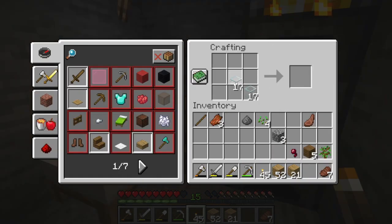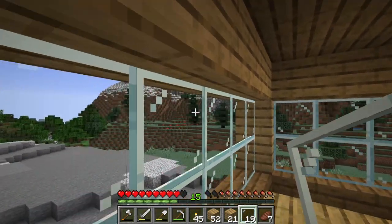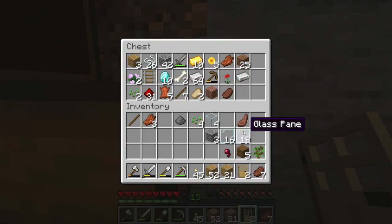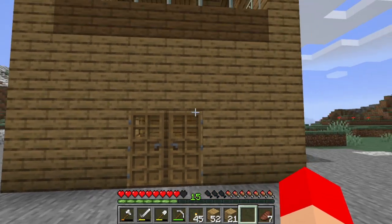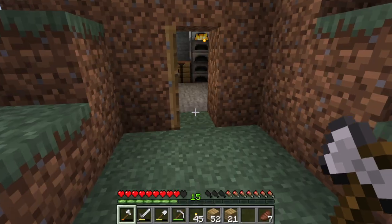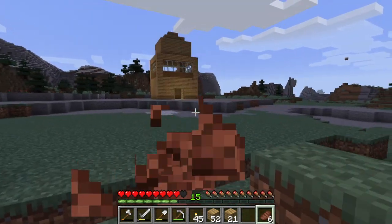There we go, got the glass pane recipe. That looks great — the exterior of the house is completed. Now we'll take the thumbnail shot. I hear a skeleton somewhere. This, this, and then this — I'm not ready to move it yet. I could put the bed in, which is what I'll do tonight.